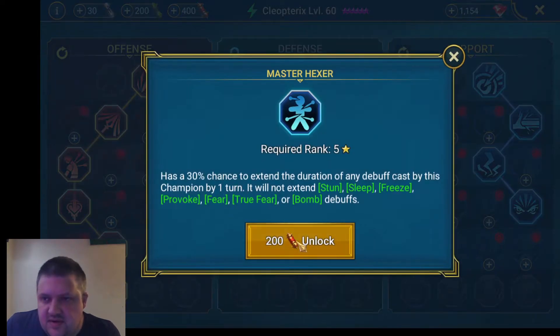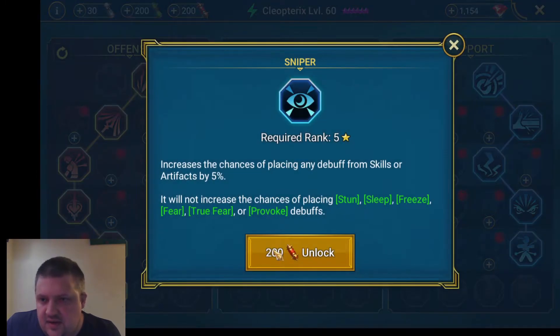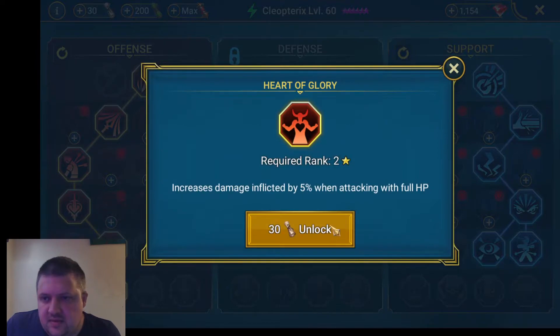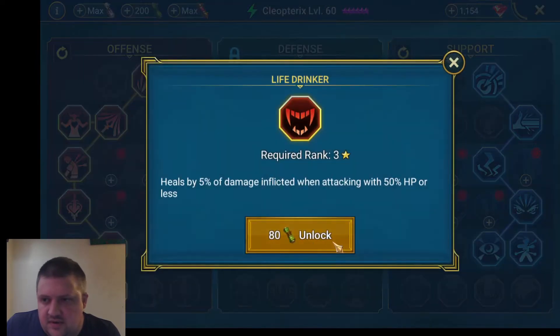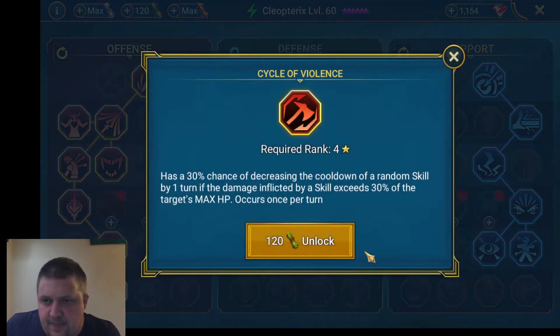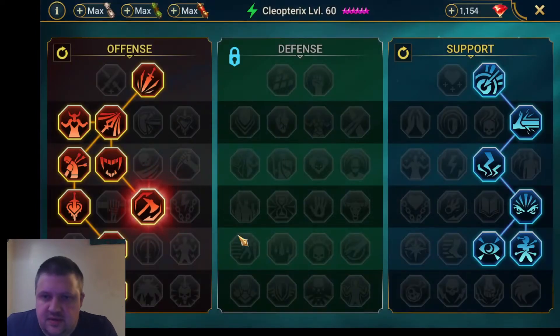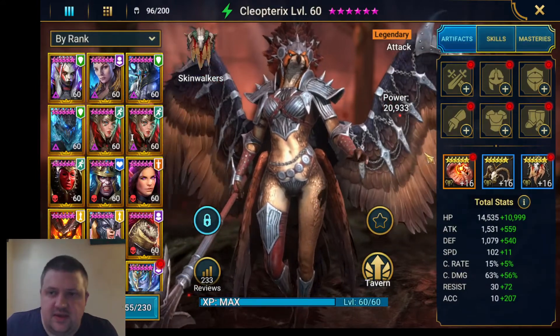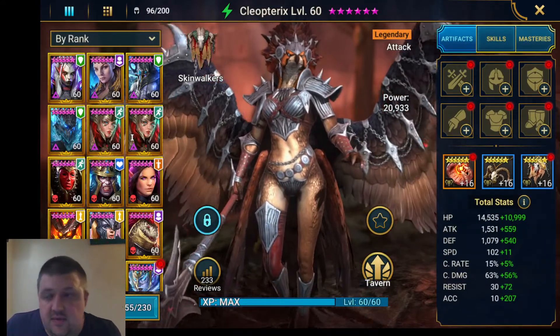Sniper — extending the duration of any debuff — is nice. I don't actually think she needs that, but it will help her A1 weaken so we'll take it. And then for turn damage she can cycle up. We'll build her up, show you why these pieces are on, and then come back and try her in some places.